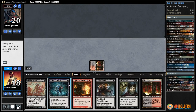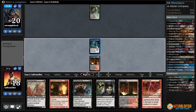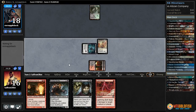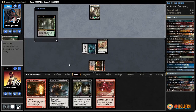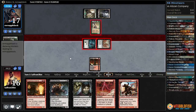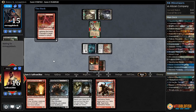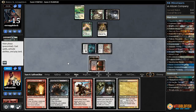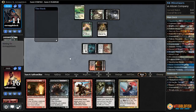Blood Crypt untapped — Gnarled Scarhide, pass the turn. From Catacombs for our opponent — passes. Get in for two, another untapped Blood Crypt — Fellhide Brawler, pass the turn. These cards are just so surprising to see in Modern. Opponent cracks Heron's Catacombs — Wall of Roots. Hopefully we draw a land — not a land. Let's attack — opponent's going to block. I think we've got to bolt the Wall of Roots and get rid of it.